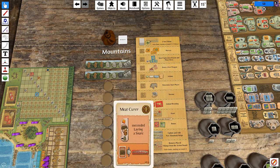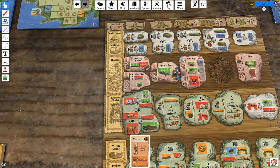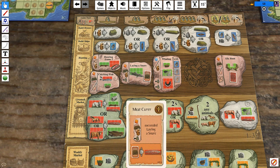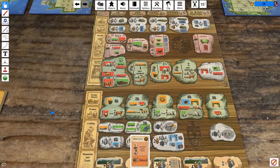We started with the Meat Curer profession, which is okay. A 1x4 tile is pretty good. To be clear, when you successfully perform the laying a snare action, you do get a snare back as part of the payout, and the appendix clarifies you are allowed to spend that snare to get the salt meat — it doesn't have to be another one you have on hand. So this seems fine. It obviously compels you to want to lay a lot of snares, which is a thing we have not been doing but probably should be doing.